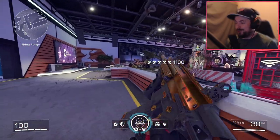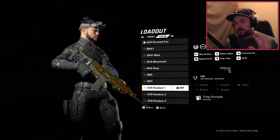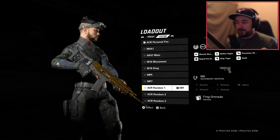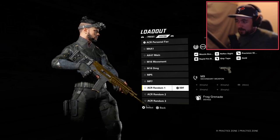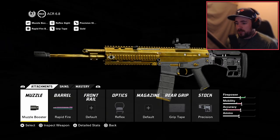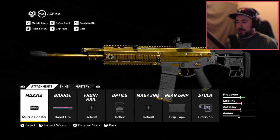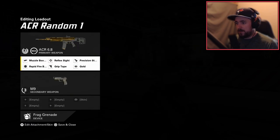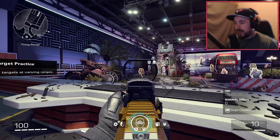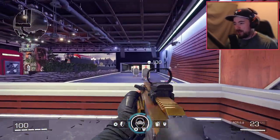For the other ones — everywhere I see people either like or don't like the iron sights and prefer red dot sights. So for ACR Random One, it's with the muzzle booster, rapid fire, reflex, grip tape, and the precision stock. This class is pretty good — it's not my favorite, but it's more on the accuracy side. It's still a good class though.